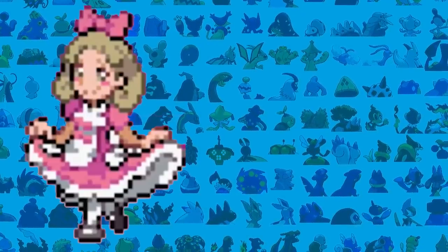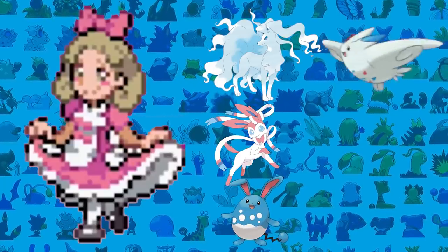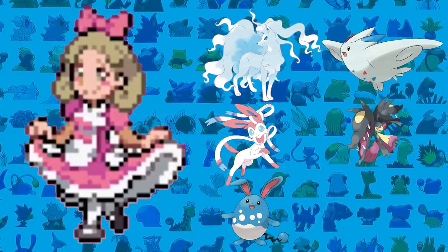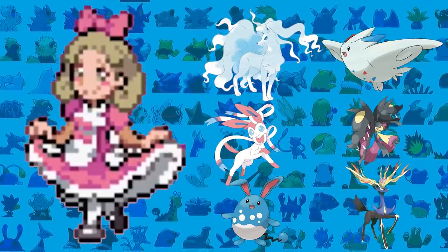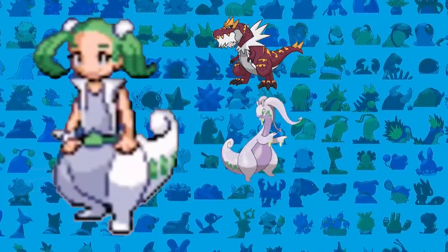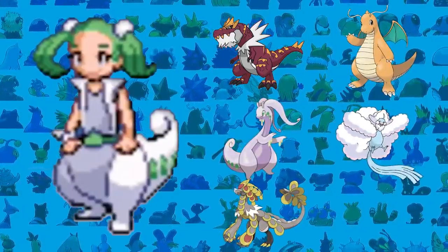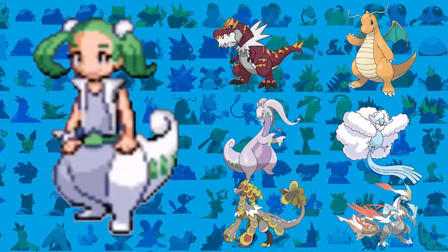The third Elite Four member is Annabelle with Fairy types. Her team consists of Alolan Ninetales, Sylveon, Azumarill, Togekiss, Mega Mawile, and her legendary Xerneas. The final Elite Four member is Penny, who specializes in Dragon types. She has Tyrantrum, Goodra, Kommo-O, Dragonite, Mega Altaria, and as her legendary she has Kyurem White.